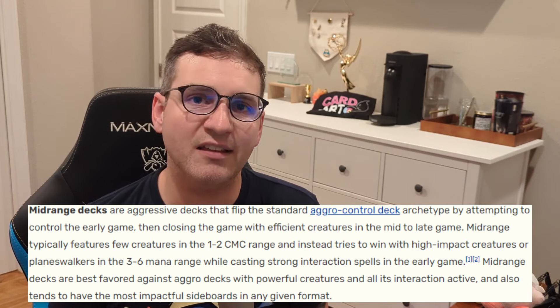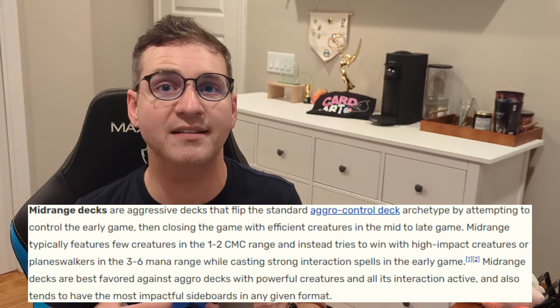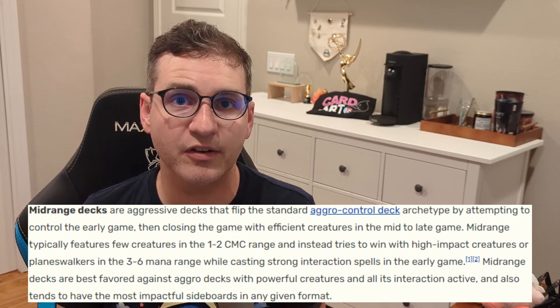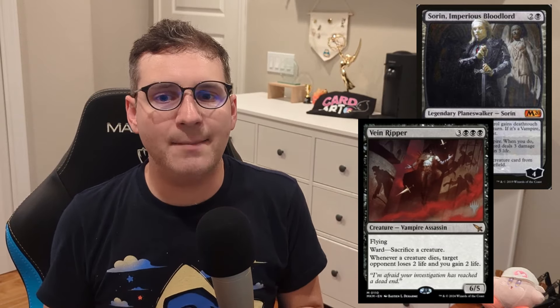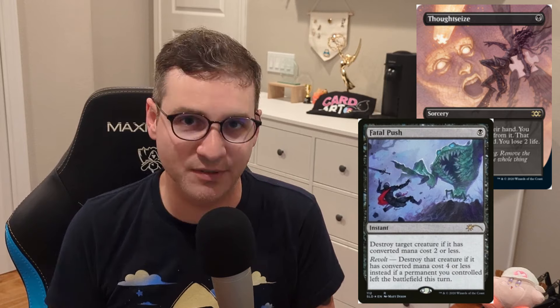Rakdos Vampires puts a twist on the classic midrange deck definition. While it still has the early game low-mana disruptive spells with impactful low-mana creatures to buy time for mid and late game threats, it trades in the mana acceleration that traditional green versions have for a powerful two-card combo — Sorin Imperious Bloodlord and Vain Ripper. Bypassing the six-mana requirement as early as turn three, the deck gets to skip to all the good parts of the mid and late game while other decks are still setting up.